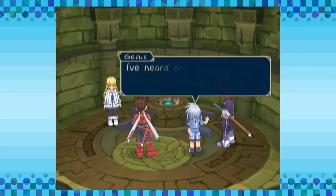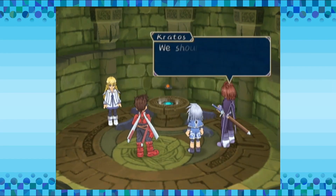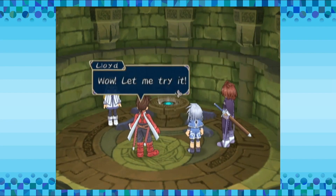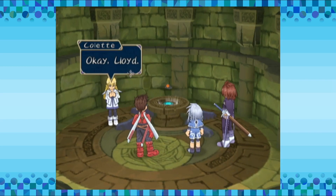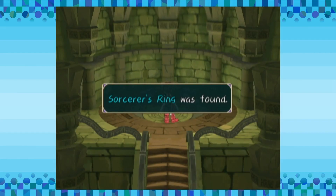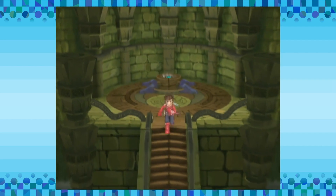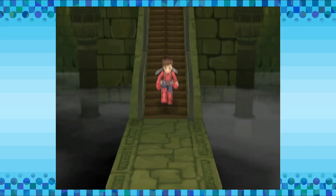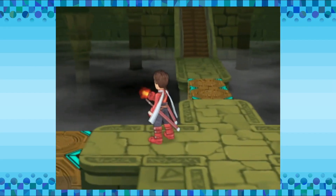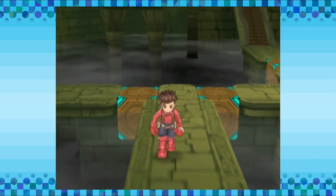So this is the Sorcerer's Ring. I've heard about it before — it's a holy artifact of the Church of Martel. We should be able to deal with most traps and obstacles with this. Wow, let me try it. X button. It was just a camera change — anywho, it shoots this little particle effect out, which is kind of nice.